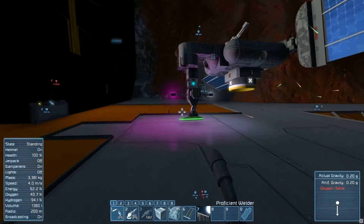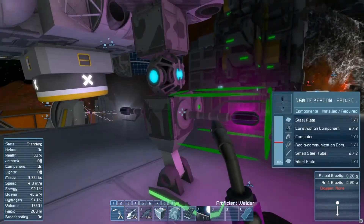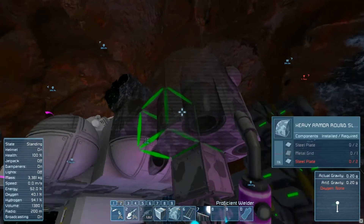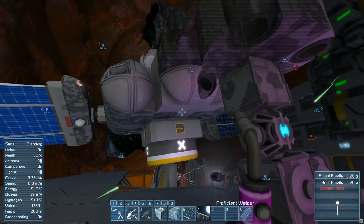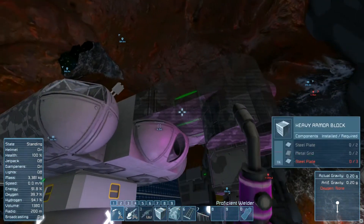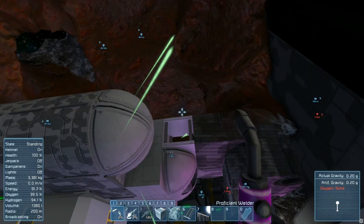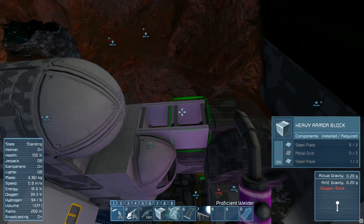I just want to show you how I'm deploying these. I moved the projection and the repair beacon down here — that way I don't have to worry about putting them on the ship, grinding them down and placing them again. I just have to grind this block away here, send the ship out, and we're good to go. Once it builds this last little bit here — a lot of steel plates it's missing — I'll build that.